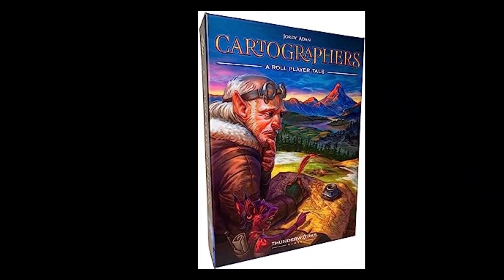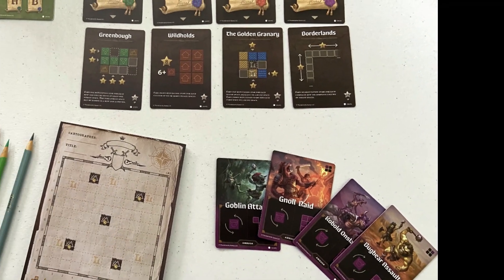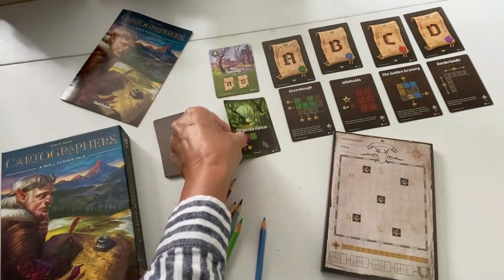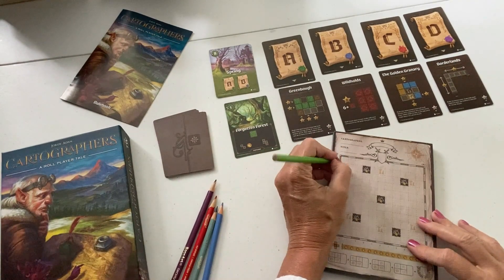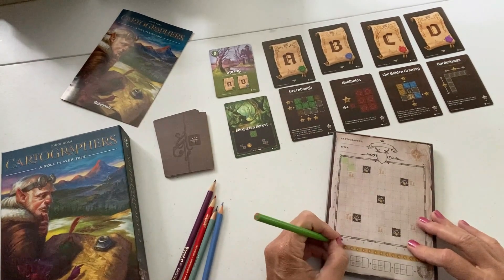My number three is Cartographers, published in 2019. In Cartographers, you are challenged to gain the most reputation points by setting off and mapping out the northern lands, according to which lands the Queen desires most. This is done over four seasons. During turns, cards are flipped over with different shapes and types. These must be mapped onto your sheet while trying to meet certain goals that give bonus points.